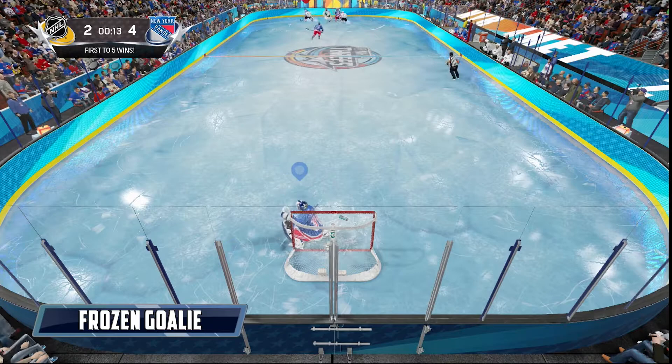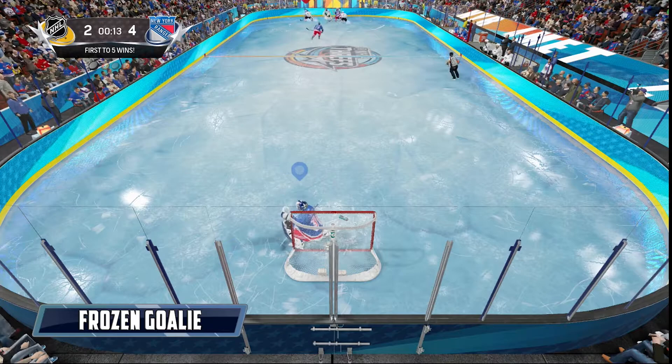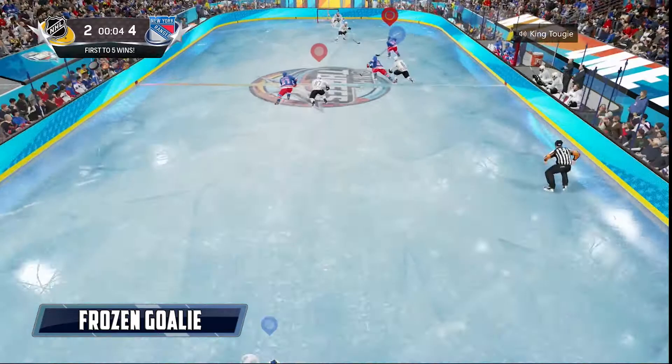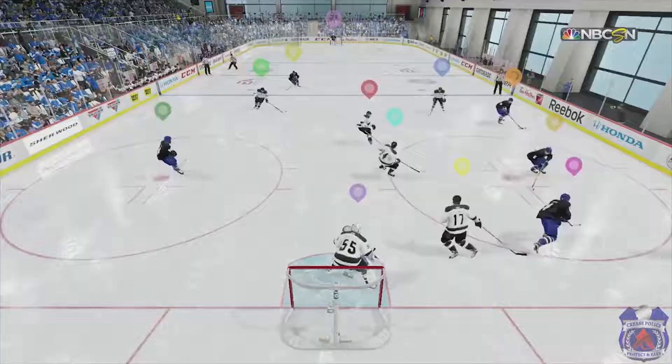The frozen goalie glitch was still there — you get run over in the crease and sometimes your goalie will be frozen. This definitely happens a lot in Threes where there's a lot of action. If this happens to you, just flick up on the right stick to unfreeze your goalie. That trick worked every single time except for once, and the one time it didn't work something pretty funny happened — take a look.